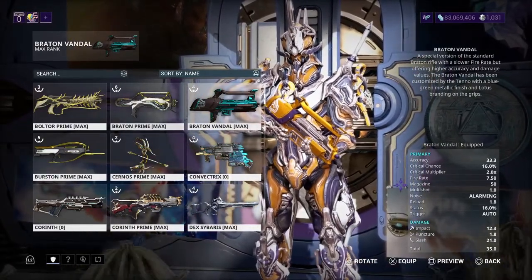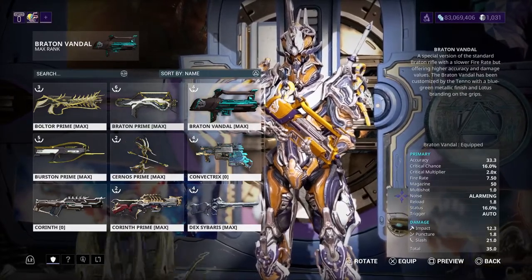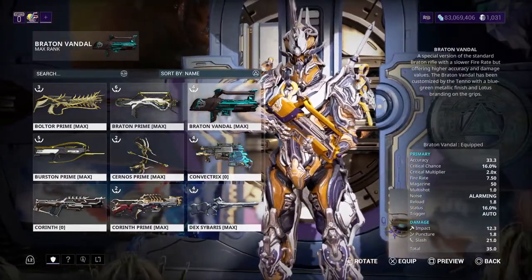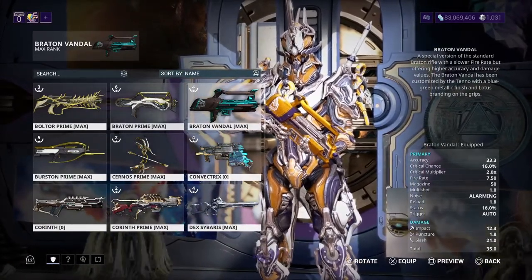Magazine is 50. Status is 16%. Reload is 1.8 — not bad. Looking at the base damage: impact is 12.3, puncture is 1.8, and slash is 21.0. Overall, 35 damage.